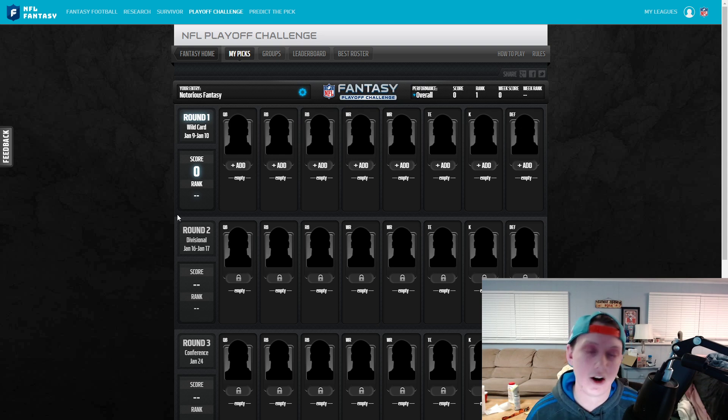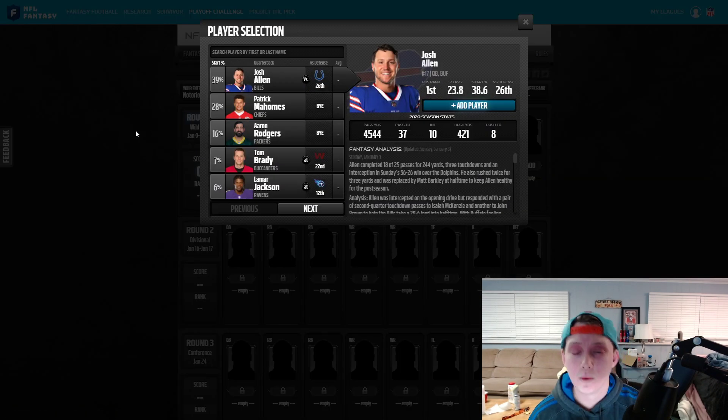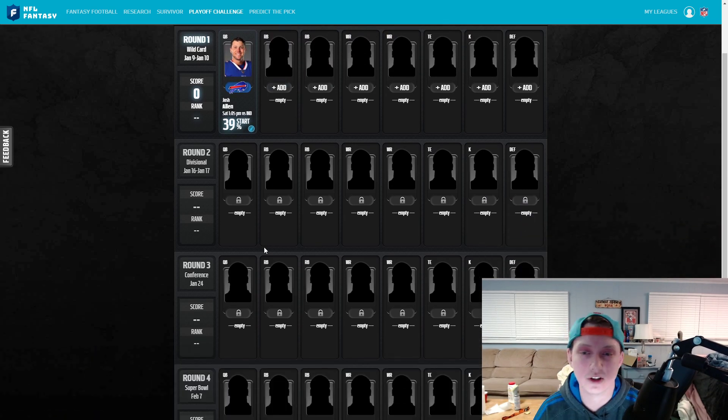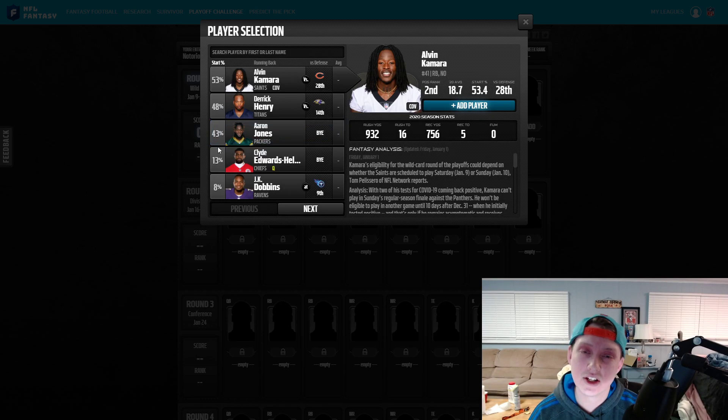My Super Bowl pick is the Buffalo Bills going up against the Green Bay Packers, with the Bills taking it home. So I'm going to build my NFL Playoff Challenge team around that assumption. Maybe you think it's going to be the Chiefs vs. the Bucks — then pick those players. Do what you believe. For my quarterback, I'm going with Josh Allen since he's playing this week, meaning I get double points next week, all the way to four times the points in the Super Bowl.